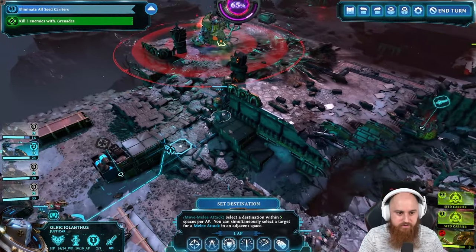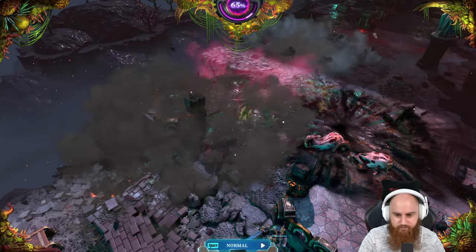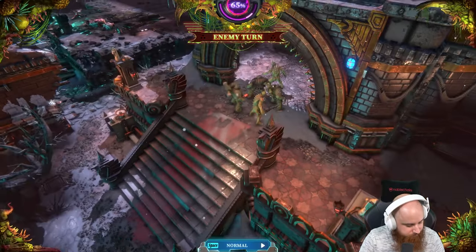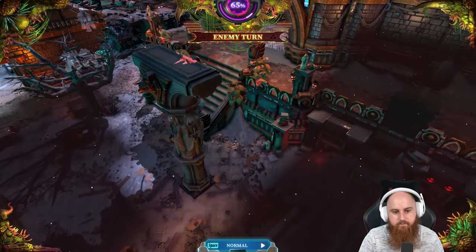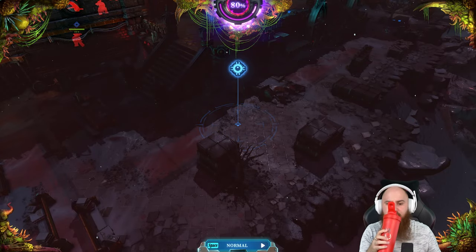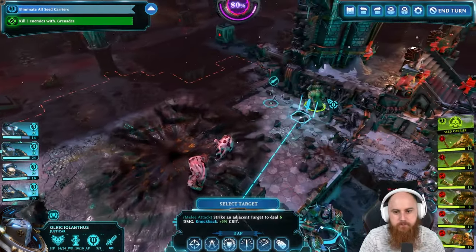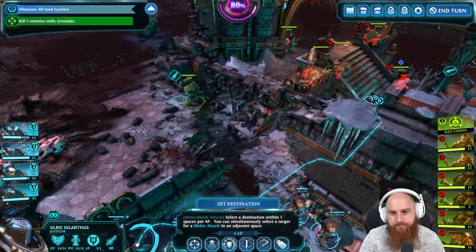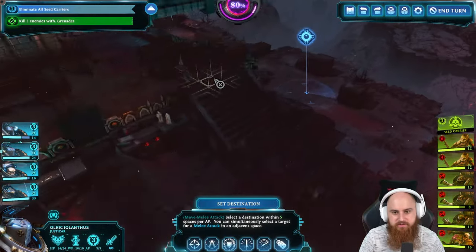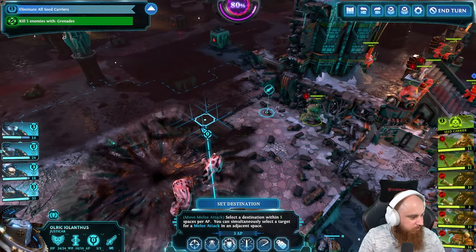We can go get a seed from over there - one of those guys can go get it. Bada bing, bada boom. Hell Brute turns to goop. More enemies come - today we shall be tested. They'll spread out over there. That's the last seed carrier group that was over here - they've come from over there.